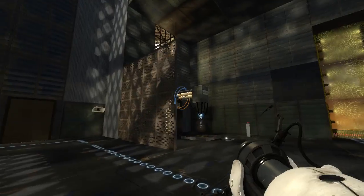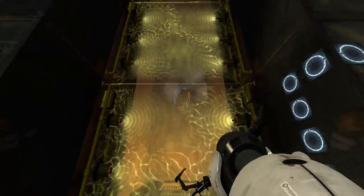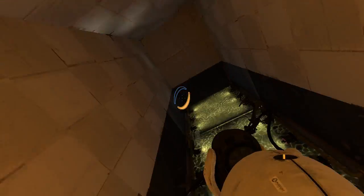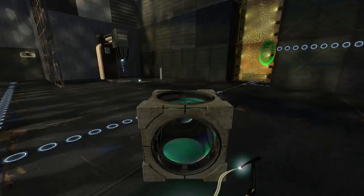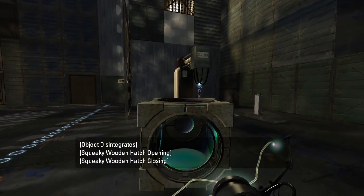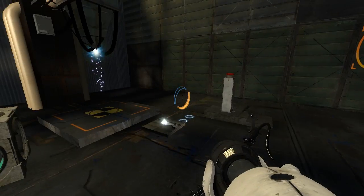That door? I don't think so. What kind of fizzler is this? So this is the kind that we can keep our portals through, but we can't shoot portals through it. And I'm assuming objects cannot go through it either. Yep, that's the type of fizzler it is — allows player passage, but not objects or portals.